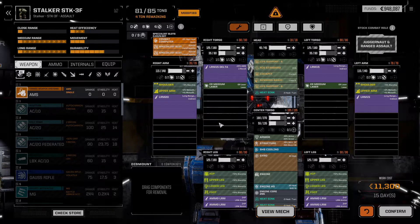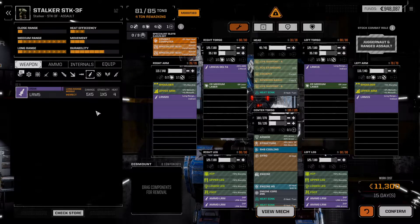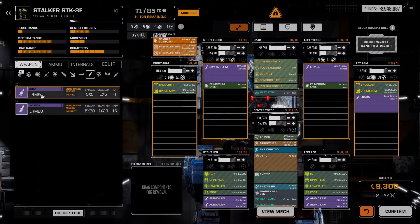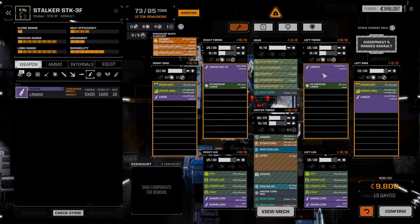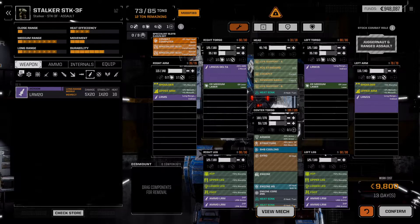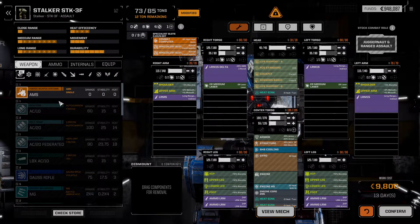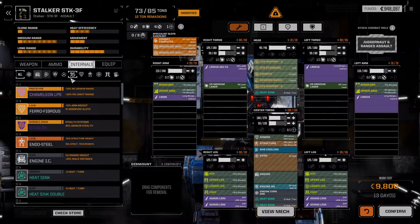In theory this Stalker is not intended to have direct LOS. I would honestly prefer to have an LRM 15 over this LRM 20. Unfortunately that's not really an option, but we could drop it down to this LRM 5. That would mean we're utilizing 50 missiles per turn. So 480 total missiles divided by 50 gives us 9.6 turns of ammo — it's better. And that does free up a fair amount of tonnage to equip something additional.